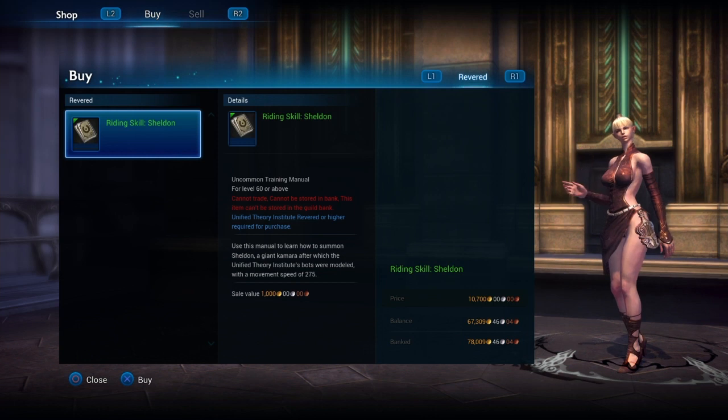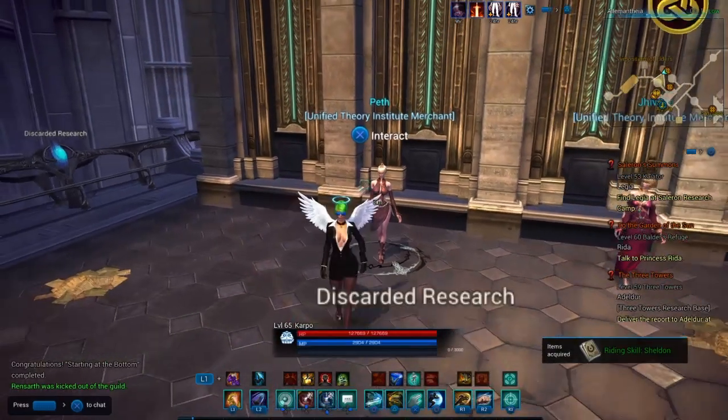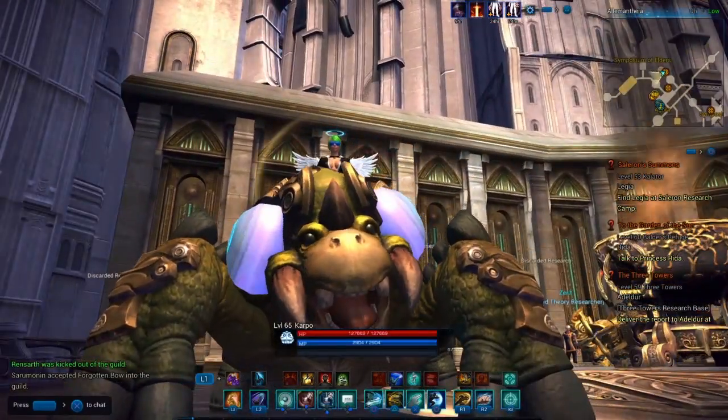Like I said, it costs 10,700 and it takes about a week with the elite status because you get double those faction credits, which is pretty cool. But if you don't have elite status it should take around two weeks, so give it some time and get your money together.